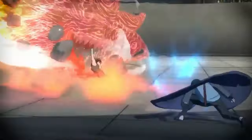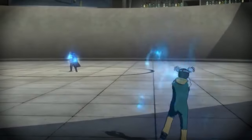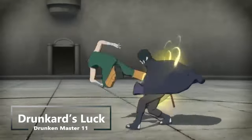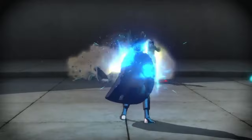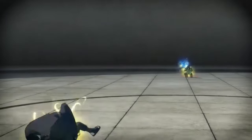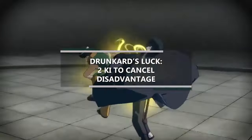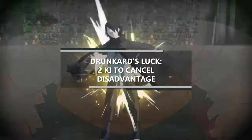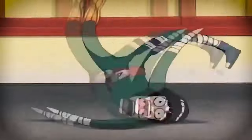At 11th level of monk your unarmed strikes get boosted from a d6 to a d8, and you get another feature from way of the drunken master: drunkard's luck. So you always seem to get a lucky bounce at just the right moment — when you make an ability check, attack roll, or saving throw and you have disadvantage, you can spend two ki points to cancel the disadvantage on that roll. It's been a while since we've gotten any of the gates, and you're going to have to wait a little longer — just like Rock Lee kind of doesn't access most of the gates until adulthood, so we're just going to say this is his growing up phase.